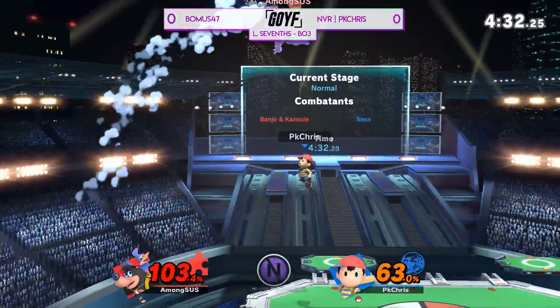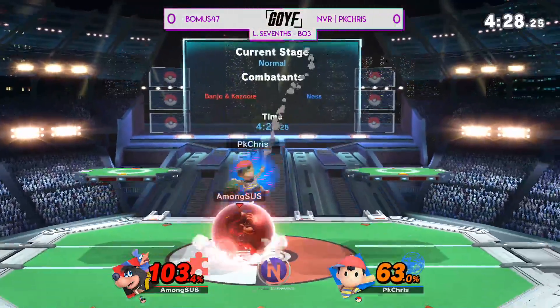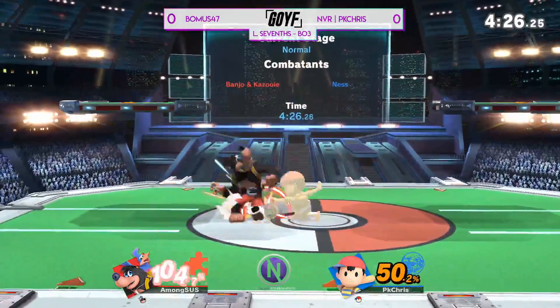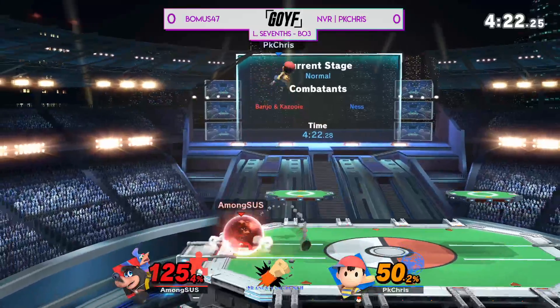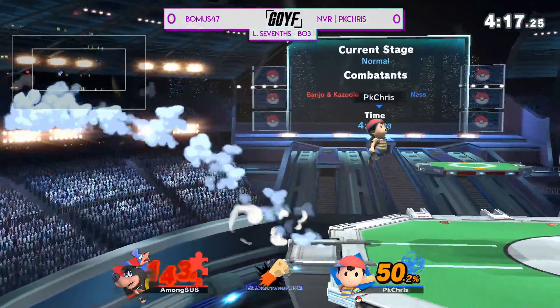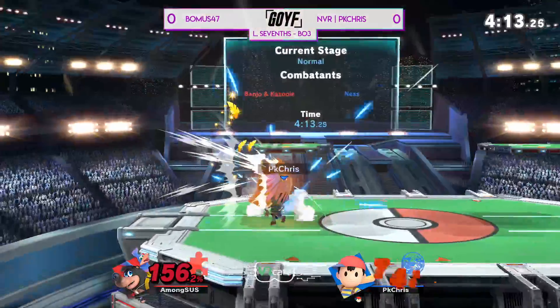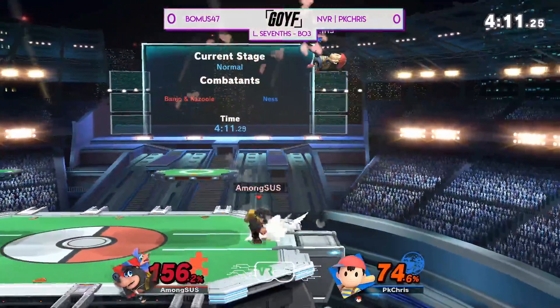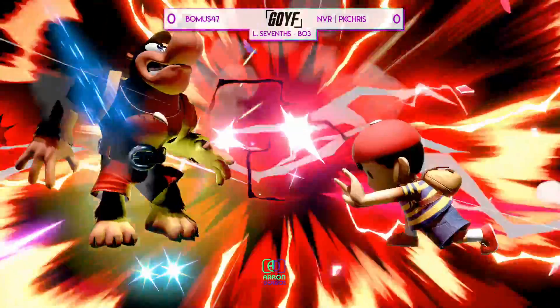There's the punish with the grab. That's what you always have to be worried about — that's why he got rid of all the resources before he was at KO percent. I really enjoy the way PK Chris is consistently utilizing those grenades to get health back. He's also starting to realize where Bonus is actually punishing him — he's short hopping with forward airs almost like a Lucina fair to space and get damage, and Chris isn't falling for that as much now as the set has progressed.